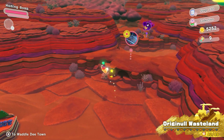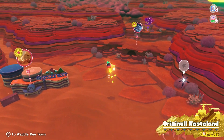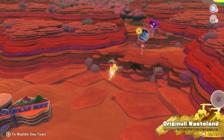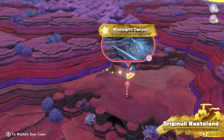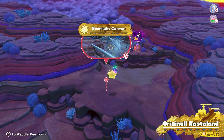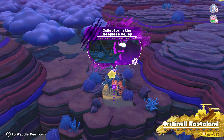Hello there, friends, and welcome back to more Kirby in the Forgotten Land. Last time, we checked out the Tilt and Roll Kirby minigame back at Waddle Dee Town. We checked out even more treasure roads here in Original Wasteland, and we completed the stage Moonlight Canyon, and opened our way up to the boss in the stage, Collector in the Sleepless Valley.